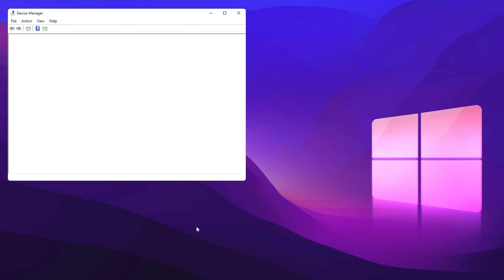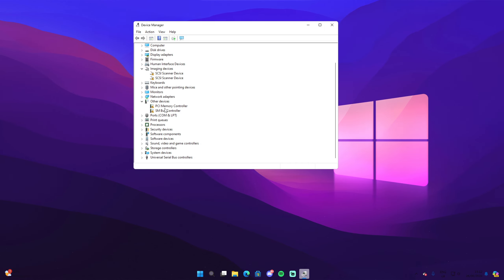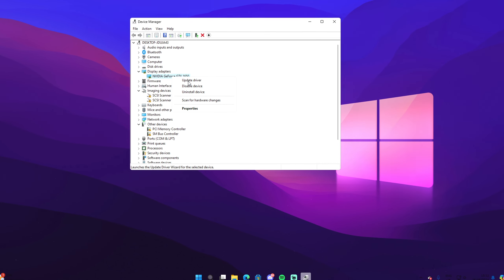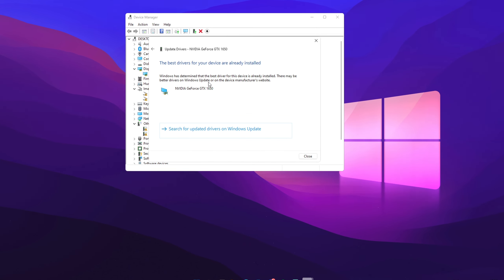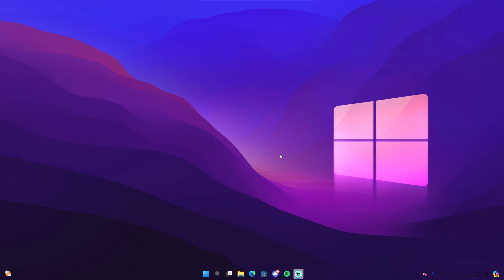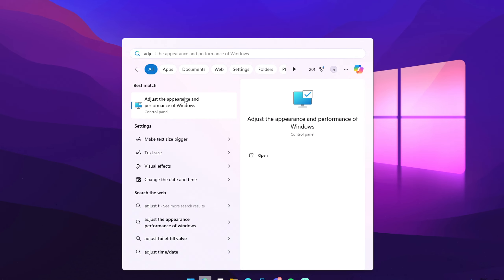To update your GPU drivers, go to the search icon and type in 'device manager.' Locate your GPU, right-click on it, click 'update driver,' and click 'search automatically for the best drivers.' For me, the best drivers are already installed.